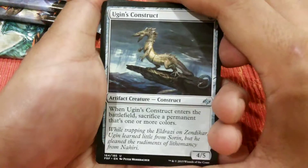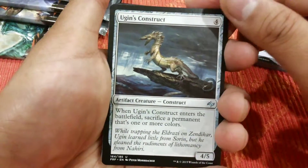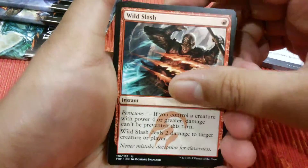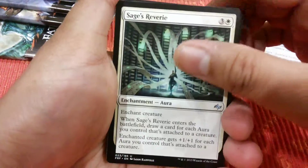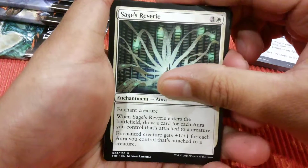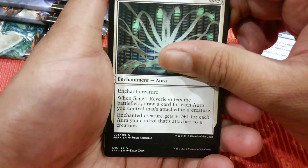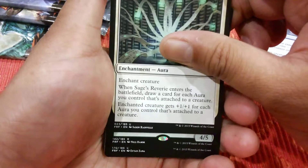Pack two: the first uncommon is Ugin Construct. Wow, also Sage's Reverie, and it's a red card.